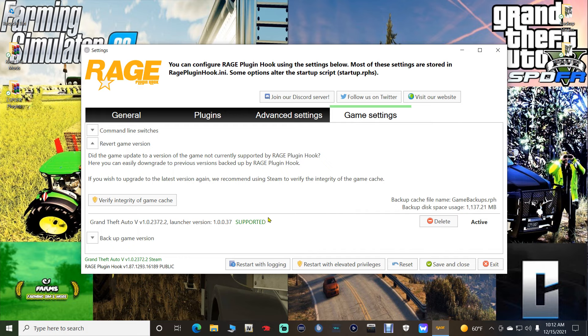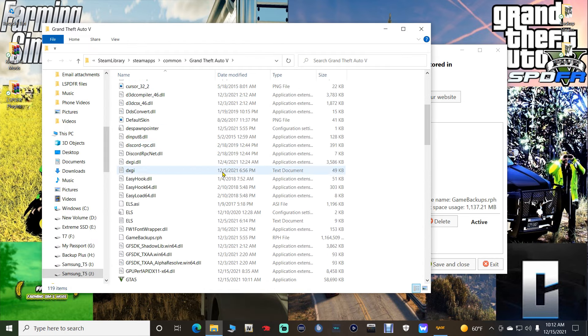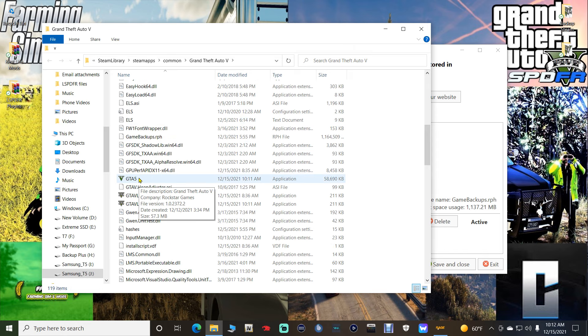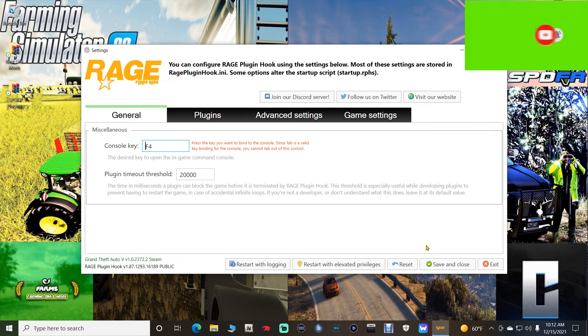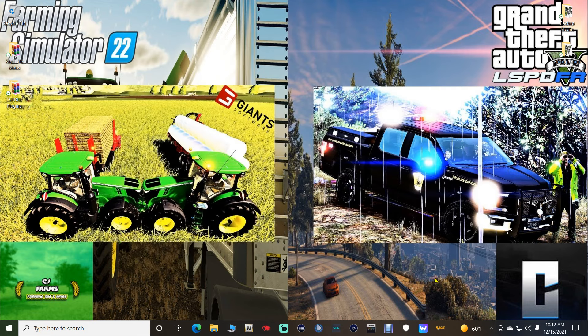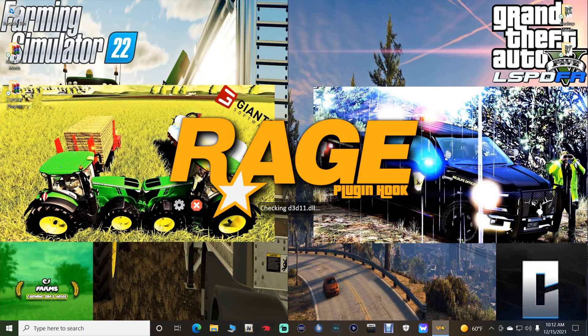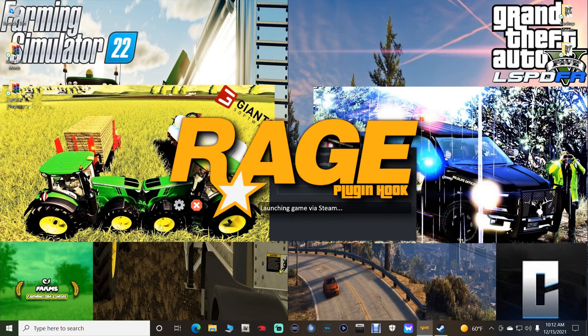Now, once we're here, it should pop this window up. If it does not, hold down your left Shift key until the window does pop up. Go over to Game Settings and go down to Revert Game Version. Right here you will now see the supported version. If I go back into my Steam directory it should say 2372.2 — and there it is, it reverted the game. Let's go ahead and click Save and Close, and I'm going to attempt to launch again.